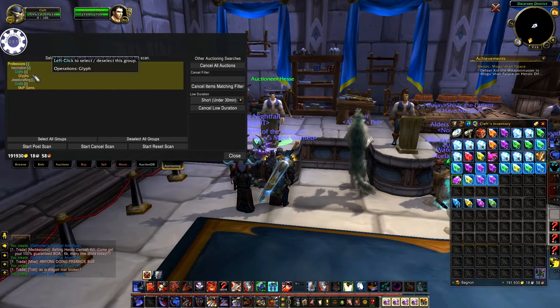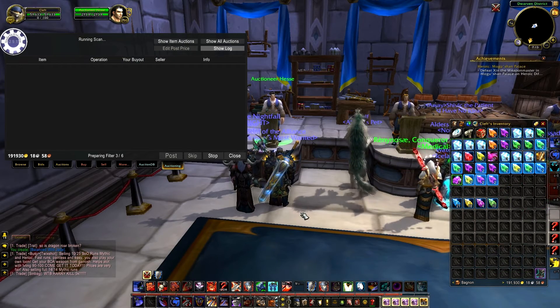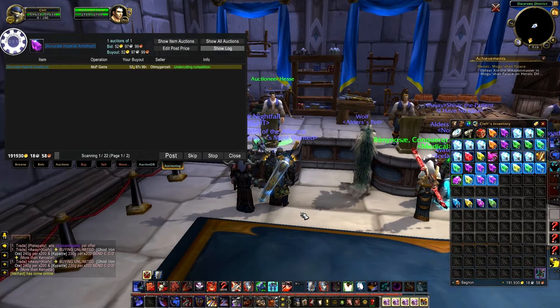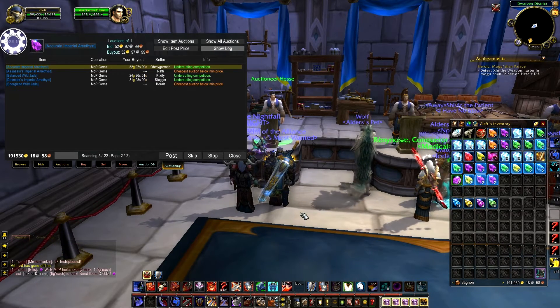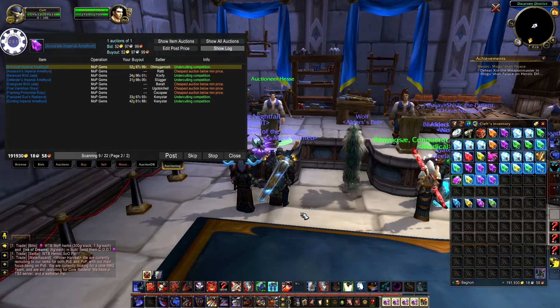Once you're done crafting, go back in and go all the way over to the auctioning tab and run a post auction. It's going to sit here and scan for a little bit — scanning all the pages for everything you have in your bags. Within a few seconds you'll see what it's decided to post. If it's in green it'll say undercutting competition, and those are the things that are profitable. Since I have more gems in my bags than I just made, there'll also be orange ones — those aren't profitable today but could be another day, so hold on to those until they become more relevant.